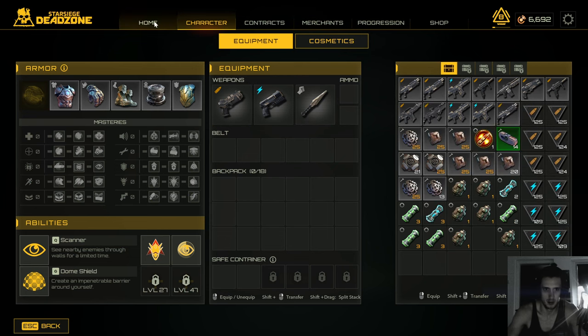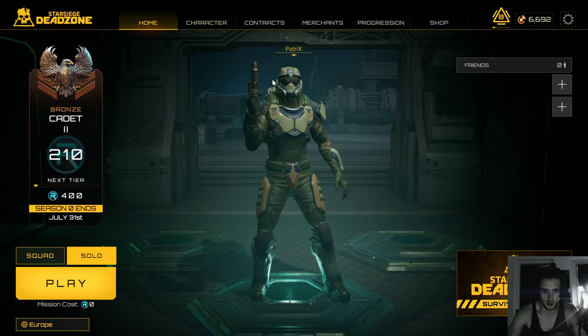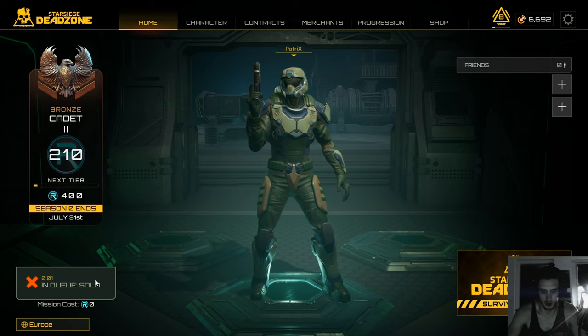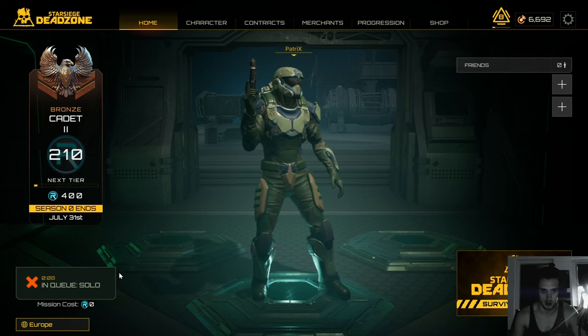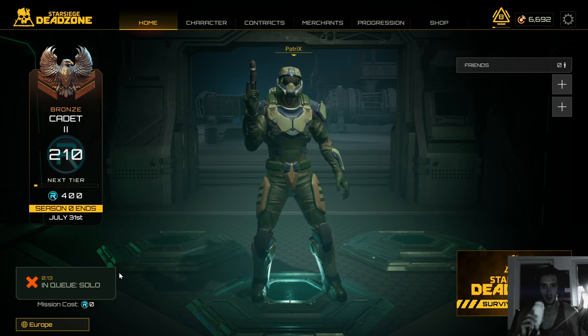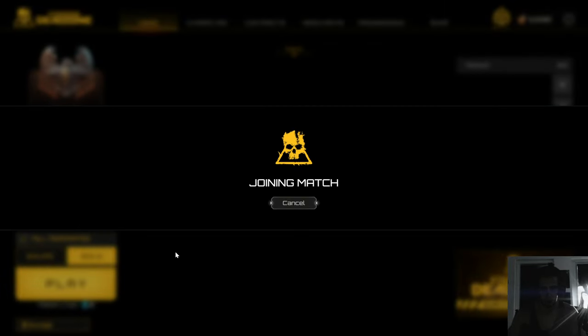I'm going to jump in with the pistol. The first thing you'll try to do is either quest as much as possible, or jump in with the pistol and kill someone and get out alive — which is pretty difficult. You need to strafe a lot if you want to survive with a pistol, and strafing does help.